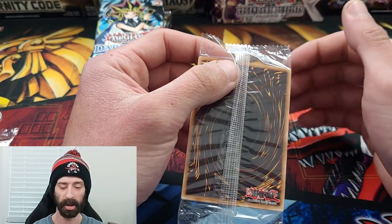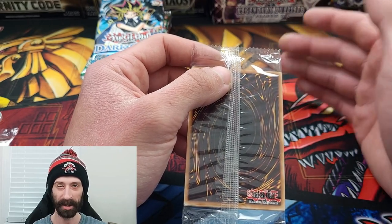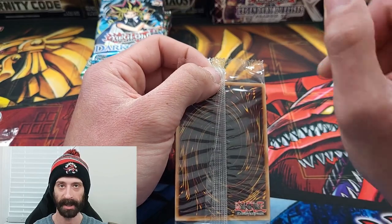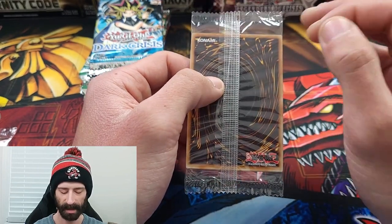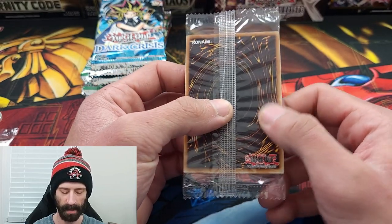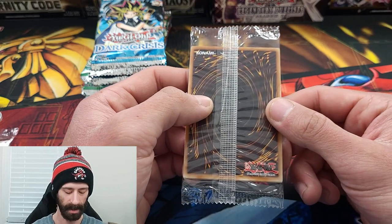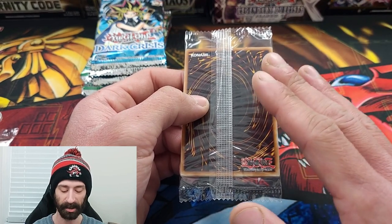I should mention I got these for around $40 each box on average with taxes included. The price you're going to get it for will most likely be $40 to $50 before tax — those are Canadian prices, by the way. Now, before I open this, the thing I'm most concerned about with these packs is the seal and the last card on the back, which is the Quarter Century rare. If these shift around through shipping, they're going to scratch up the back of that card.